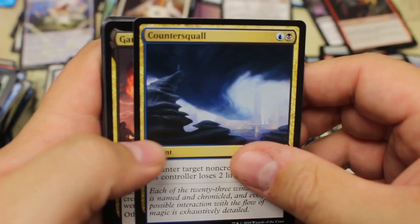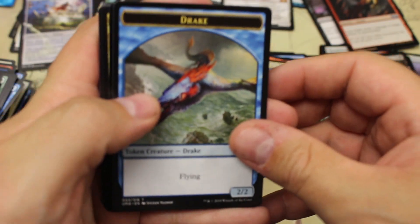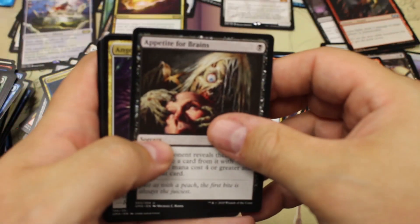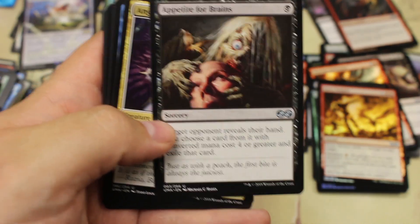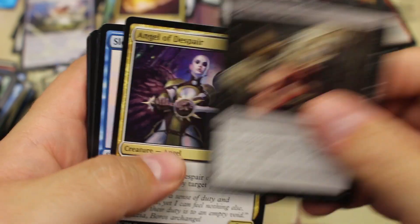Countersquall, Garner, and Drake — the infamous Canadian Highlander staple. And there's another Drake. Mastermind's Acquisition — that is about four dollars or so, that's the rare you just don't want to get. I'm just going to switch the camera back to the old school setup until I figure this out — it's just as frustrating for me as it is for you watching.